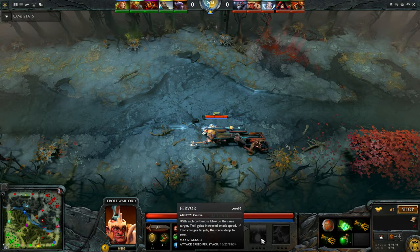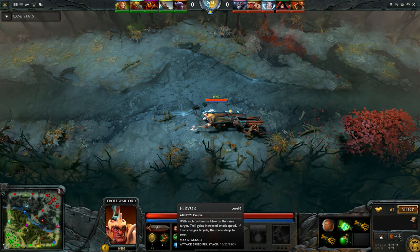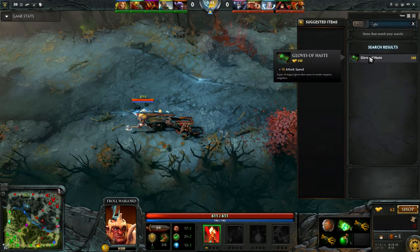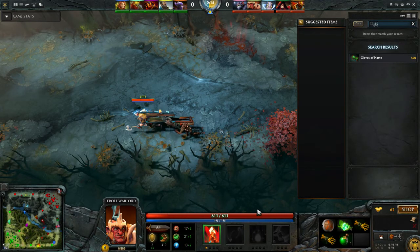Then we have Fervor, a passive that gives you more attack speed for every consecutive hit on the same target — up to 4 stacks. At level 1 that's 4 times 16, so 64 attack speed. Compare that to Gloves of Haste which gives 15 — this is really good. It doesn't scale super well, adding 6 per stack per level, so probably a value point early. But definitely don't take stats over this; it's really good later on.